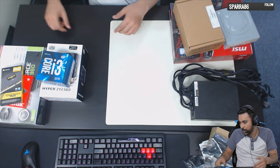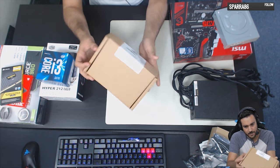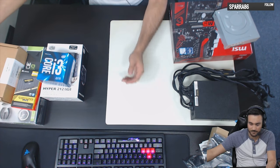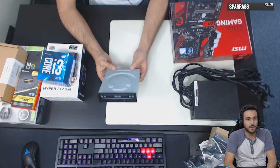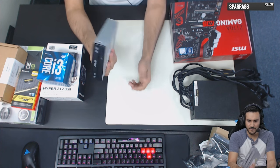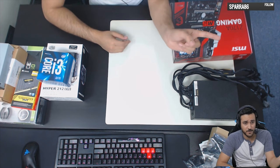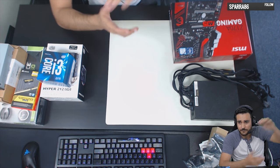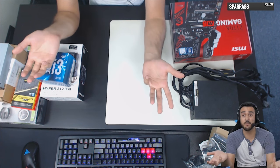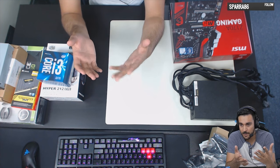Pretty much all you really need to upgrade is a new CPU — an i7 or i5 — and a new graphics card. We also have a terabyte hard drive; pretty much everybody nowadays uses terabyte drives. There's also a basic DVD writer, which you can find for about $20. You don't even really need a CD drive — my computer doesn't have one. If you want to go cheap, you can get a budget build for like $400.